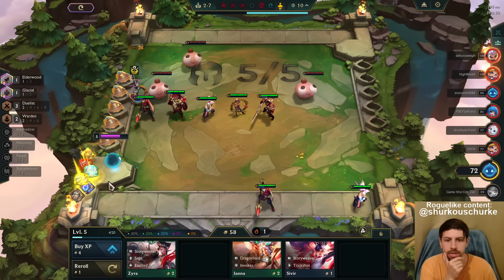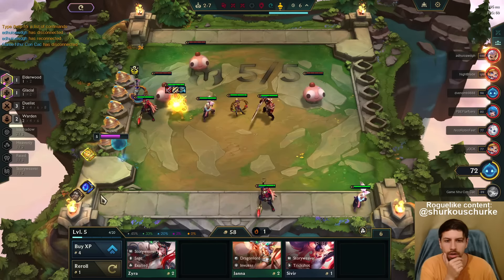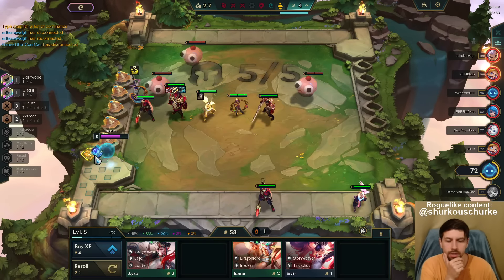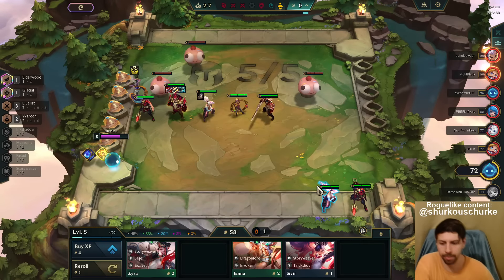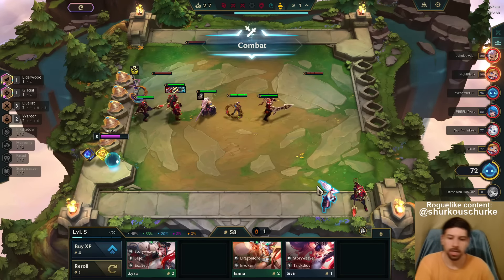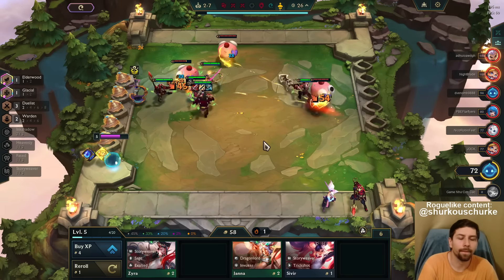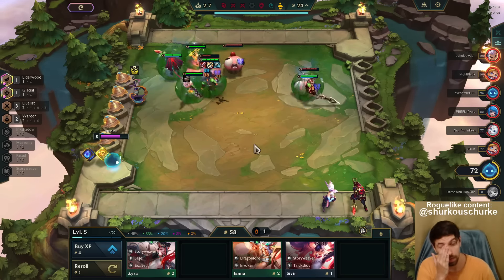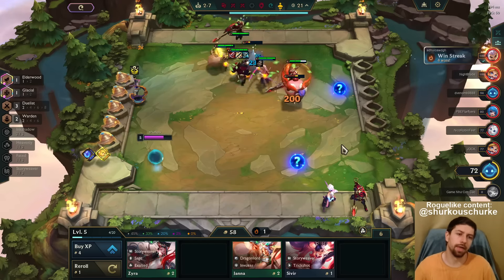I think I'll go QSS, frick it. QSS on Lee Sin — Bloodthirster or QSS? Come on, it's not bad. Titan's is better for tankiness. I don't know, it's not bad either.